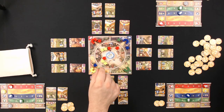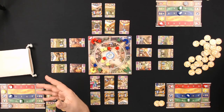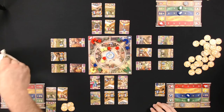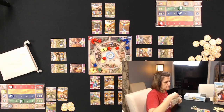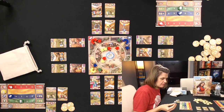Dennis clarifies you must always trade for as many as you can without exceeding 12 coins. The coins are a wild resource — they work as any resource you need and also work for purchasing cards. Aaron trades four yellow for four coins.